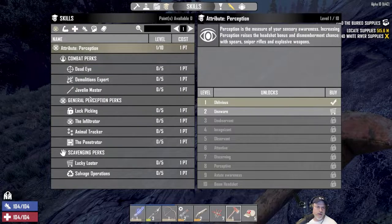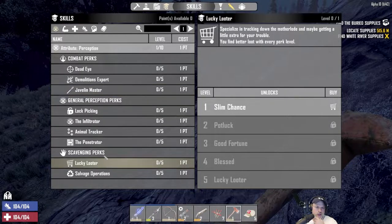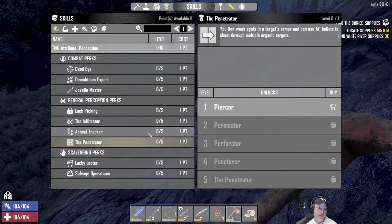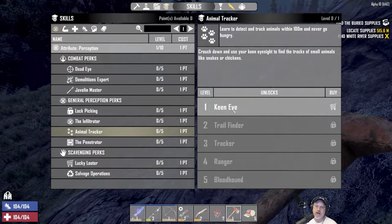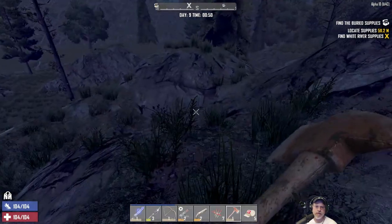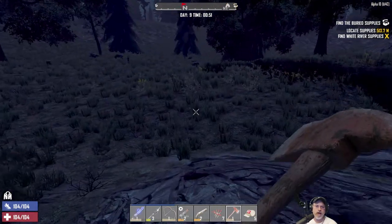Unfortunately the spear is governed by Perception. Lucky Looter is very important, and Salvage Operation too. There's also a Penetrator perk — armor piercing, probably more of a PvP thing. And Animal Tracker — crouch to find tracks of small animals. That's actually really cool for a hunter build. Alpha 18 is pretty damn cool overall.